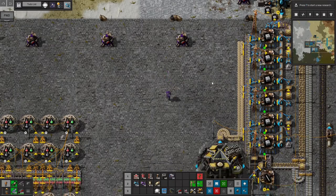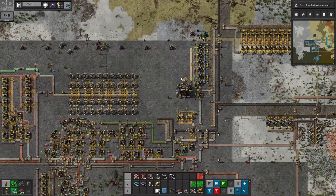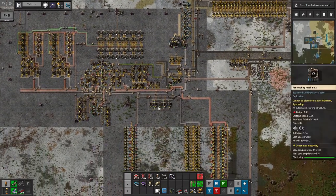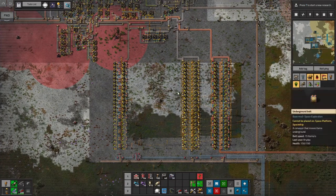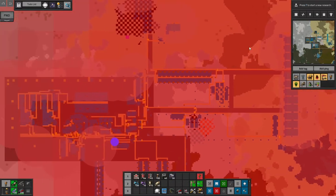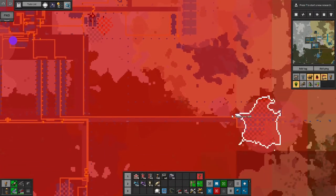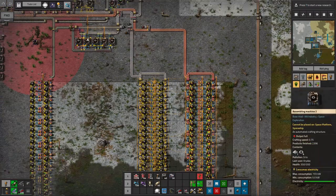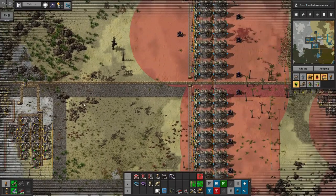I've done a couple things since our last episode. As you can see, these are no longer stone bricks — this is concrete. I've gotten quite a bit of concrete laid down. I replaced this whole pad and I'm working on covering the smelting area in concrete as well. Eventually we'll extend over to our power generation and back to the left, making this the core hub of our base. I'll just have little concrete roads to walk on to go faster to the mining outposts.